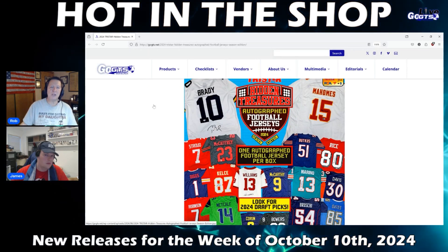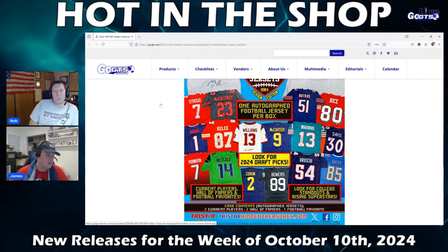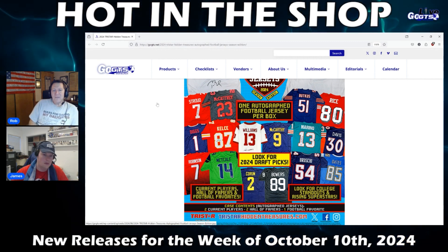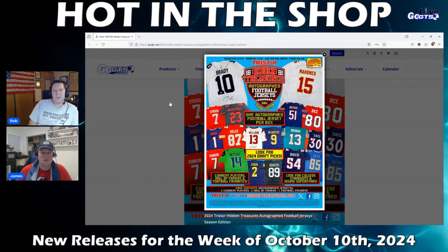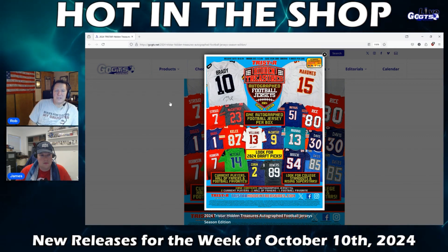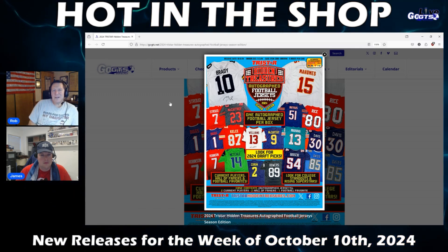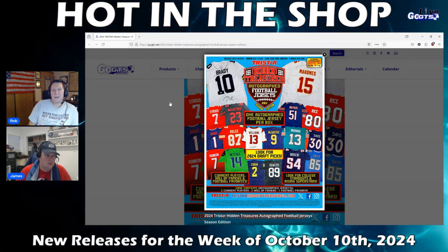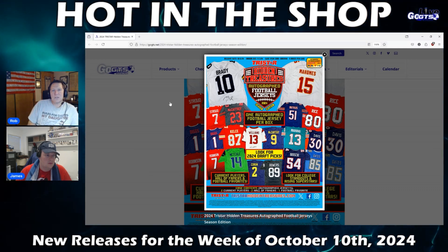And last but certainly not least, we've got the autographed football jerseys — another TriStar product. It seems like they've been really aggressive with their releases. Basically it's a five-box case; you're getting two current players, two Hall of Famers, and a football favorite. Some of the bigger chases include a full-size Brady jersey and a full-size Mahomes jersey — all the jerseys are full-size. You've got players like Jerry Rice and from the bygone era Dick Butkus, plus modern stars like Christian McCaffrey and DK Metcalf and many more. That is in stores this week as well.